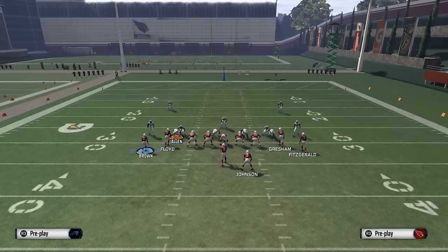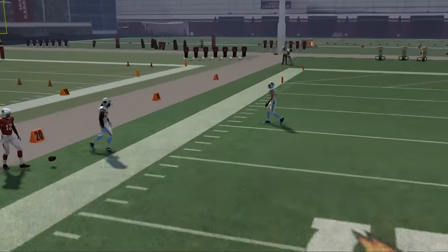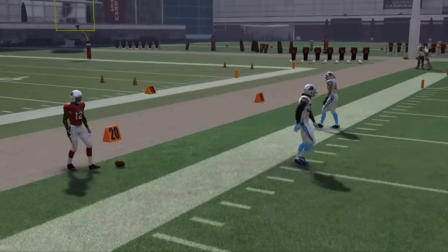Now we want to show you the same thing but using press coverage. Motion him out to the numbers, snap the ball, and throw a bullet pass when he breaks to the outside — and you're going to get that nice sideline animation.